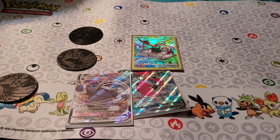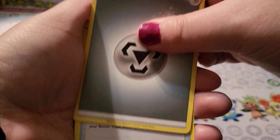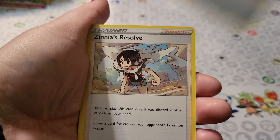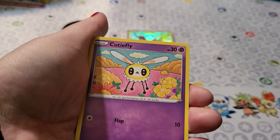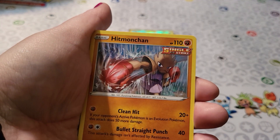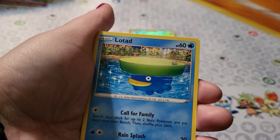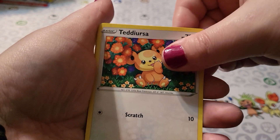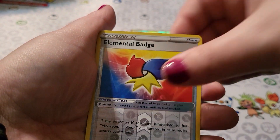Evolving Skies — this is also a reprint. Some of these cards are just really hard to hold on to. I apologize.